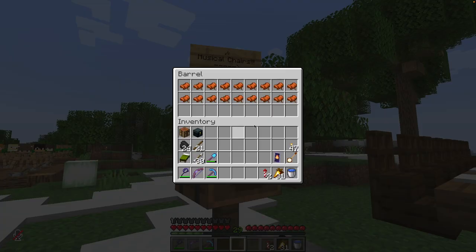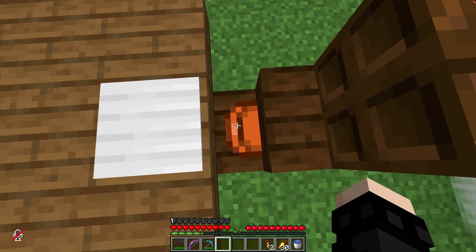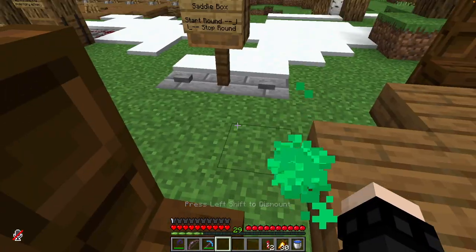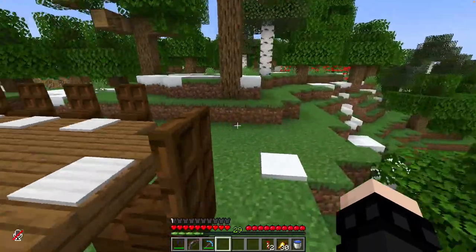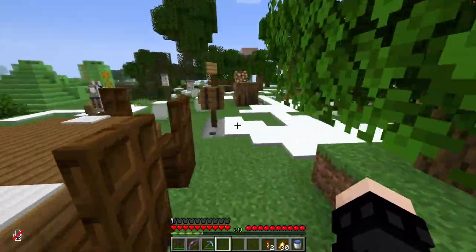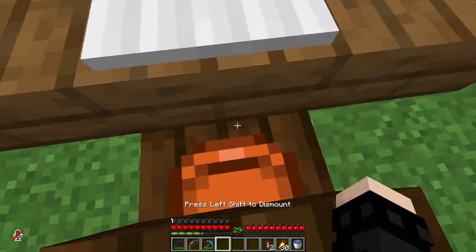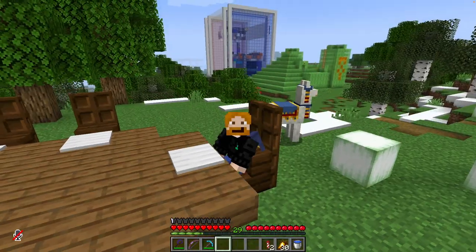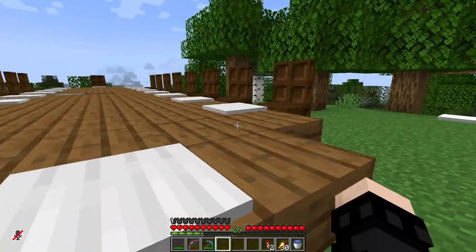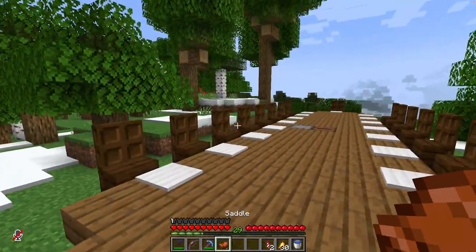Musical chairs - here's how it works. Here in the saddle box there are saddles. You grab as many saddles as there are players, minus one. Then you put your saddles onto the chairs, making them proper chairs you can sit in just like so. Then somebody starts the round and you just start running to the music, dancing around the chairs, around the table. When the round stops, you gotta run as fast as you can to the available seats. Whoever is still standing - or floating, I guess - loses that round and is out of the game.